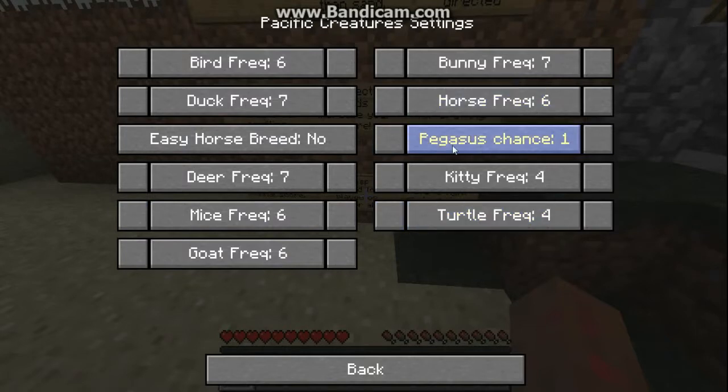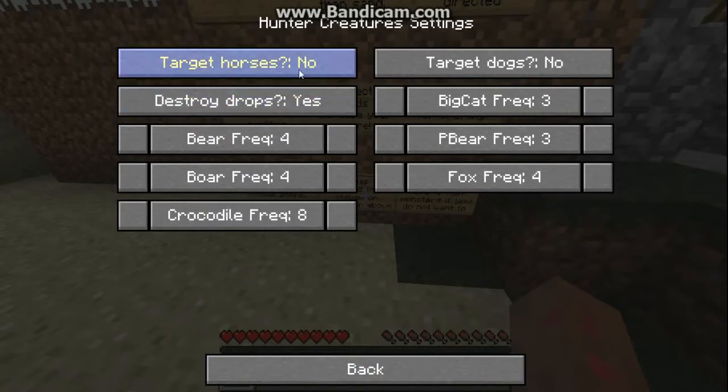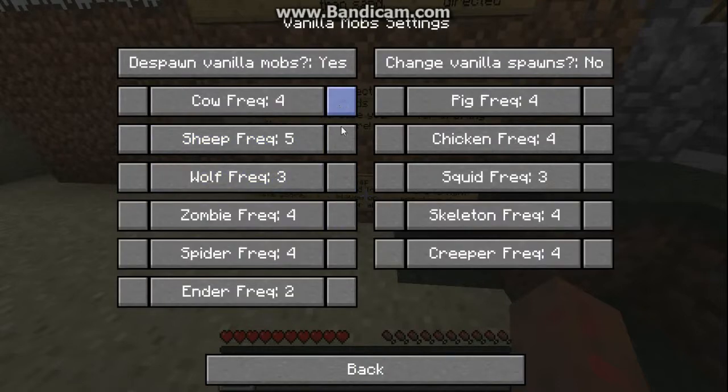Vanilla mobs — cows, I like cows. Wolves can't go higher. We are going to turn down enderman, creeper, and skeleton — I hate those.